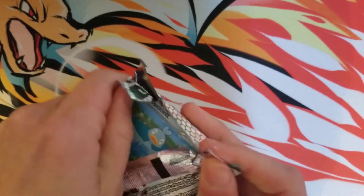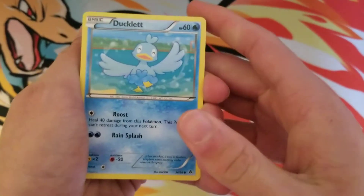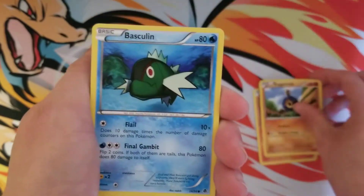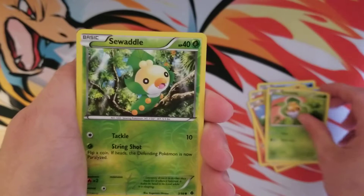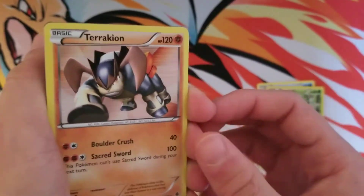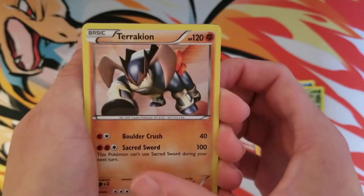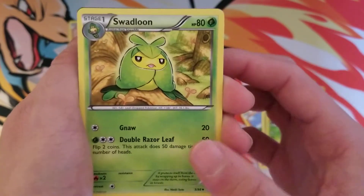Even though this video is mostly just to give away some free PTCGO codes, we got some older cards here - Roggenrola, a Basculin, a Sewaddle, another Sewaddle reverse holo - and look at that, a holographic Terrakion! Very nice, we got a pull out of this video!